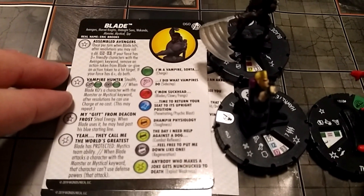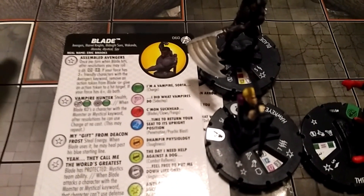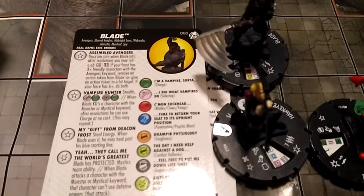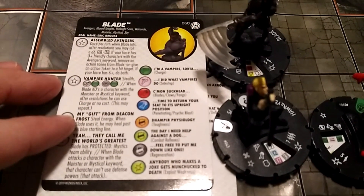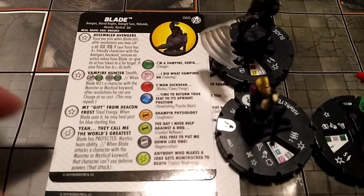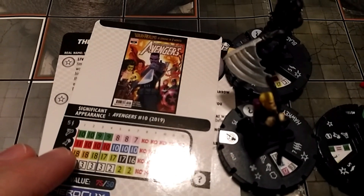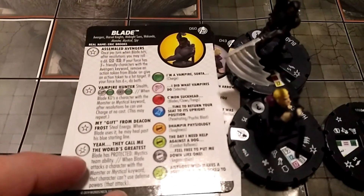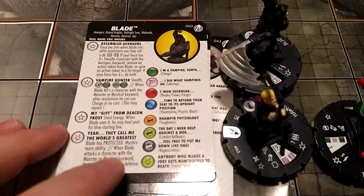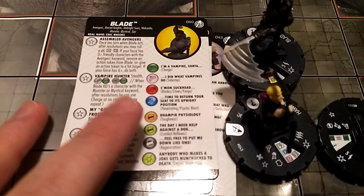That's very good if you happen to go against a Monster or Mystical theme team — maybe a bunch of Wendigos, or the new JLU set has a bunch of that Dr. Fate at 10 points. So if they play a bunch of Monster/Mystical characters he can just keep charging and cutting through them all. Steal Energy is his next trait, so he could steal energy from all of those charges, and when he uses it he can heal past his blue starting line. Since we are playing him on his 50-point blue starting line, we'll be able to heal potentially all the way up to his 75-point line for free. He also has a special on his damage that gives him protected from the Mystics team ability, and if he hits a character with the Monster or Mystical keyword they can't use defense powers for that attack — which is crazy good.